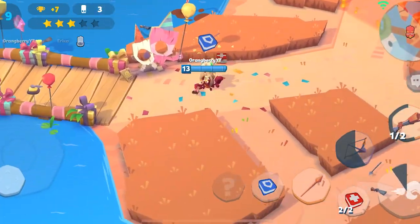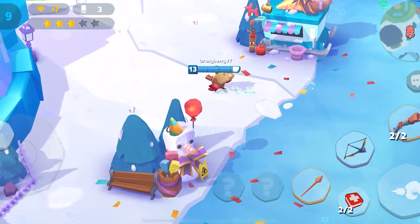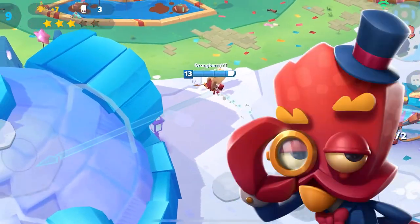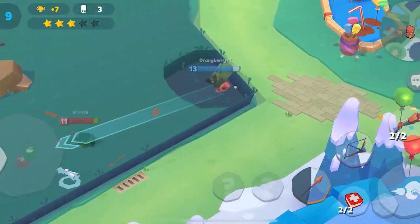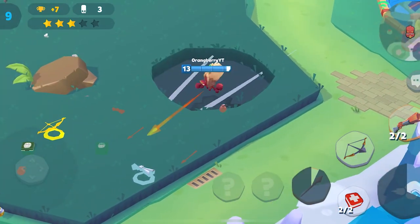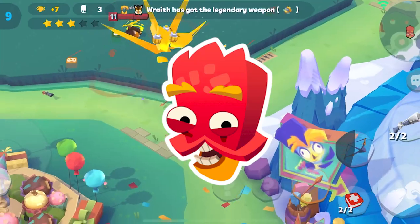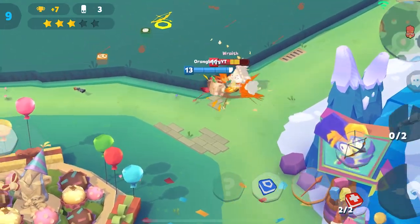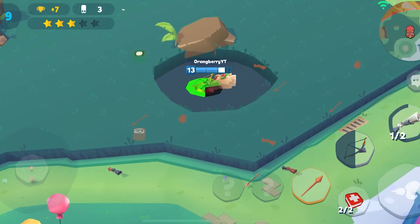Before we get into the tips, let me tell you the best skins for that meme damage. Obviously the best skin is the Lord Earl skin, and the second best is the Sandcastle skin you'll see in this gameplay — either one gives you massive meme power damage. Also, the best Earl emote in my opinion is the laughing one, for that emotional damage when you're spamming emotes.